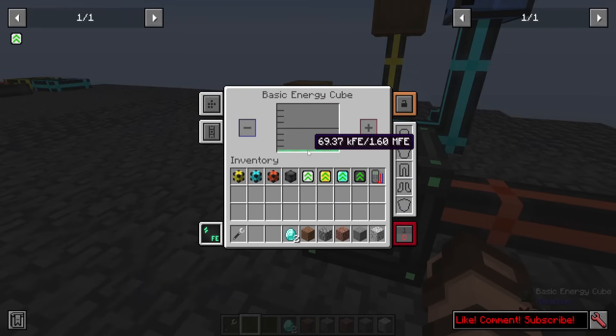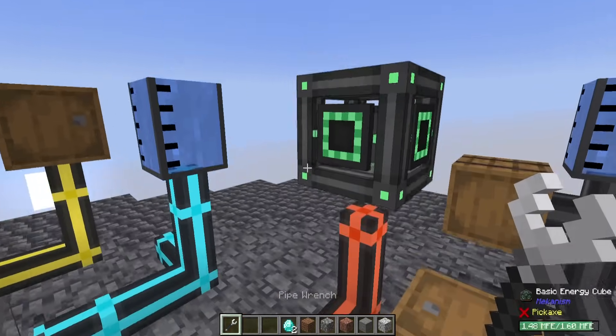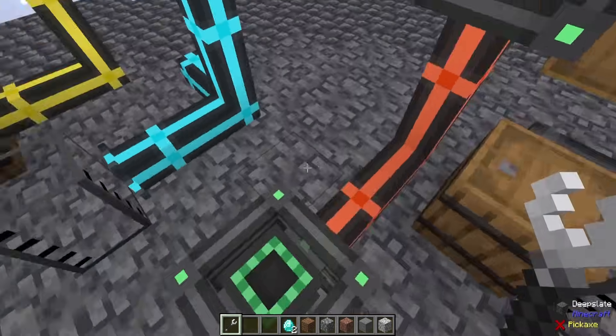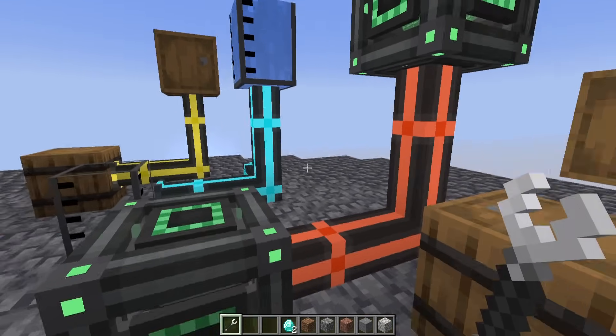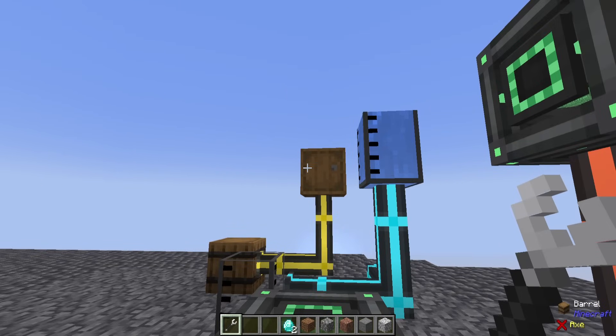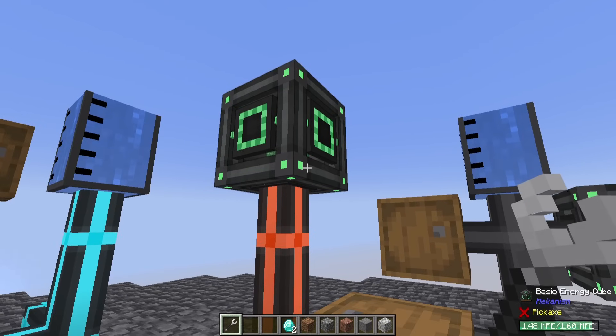We're getting over 60 kFE right now. And as before, you can always remove it, and you can switch it around to reverse if you so desire, including multiple connections — same as all the other cables, just different types of things are being moved: items, fluids, or energy.